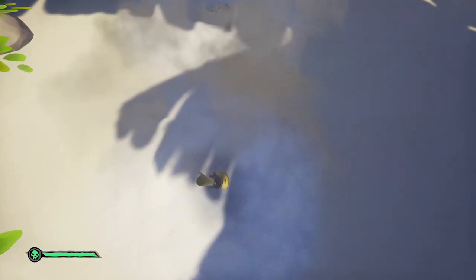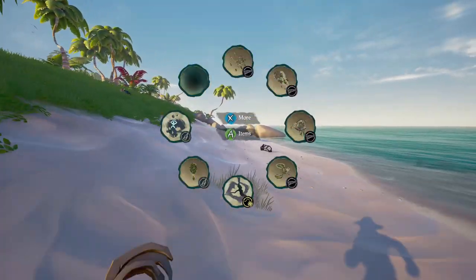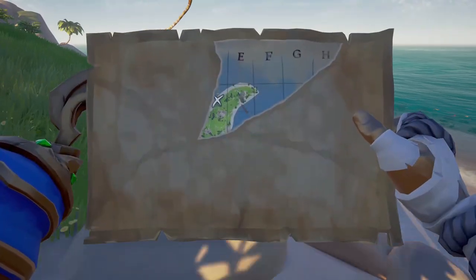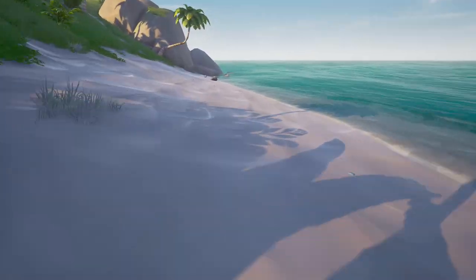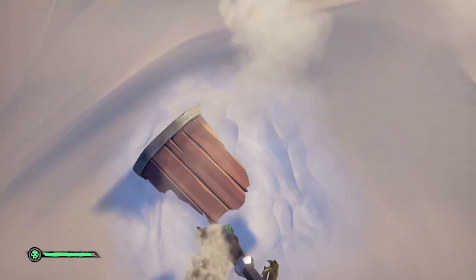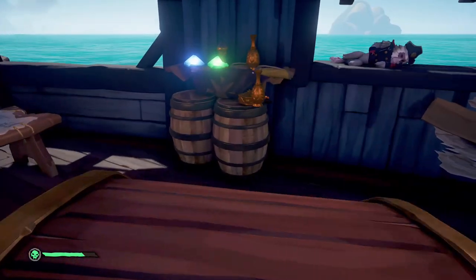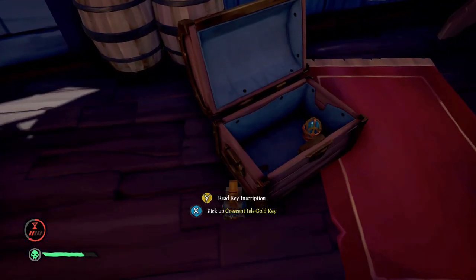You don't necessarily have to dig up the entire map. What you need to know is what island to go to and where the X is. Here's a case where the first parchment map I found showed Crescent Isle and had the X on it, so I knew where to go. In those situations you don't have to dig all the pieces. There's also an Xbox achievement for completing this with only one piece of the map.